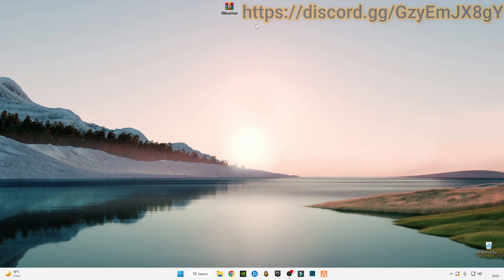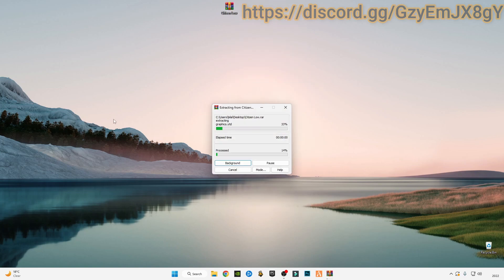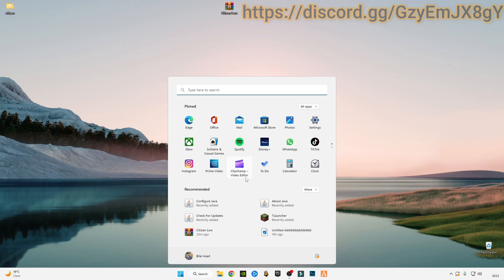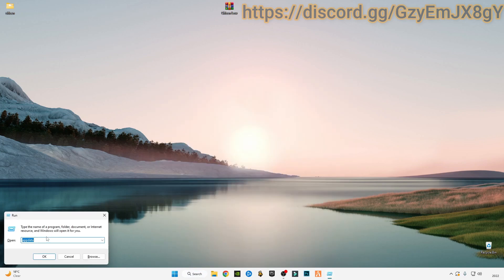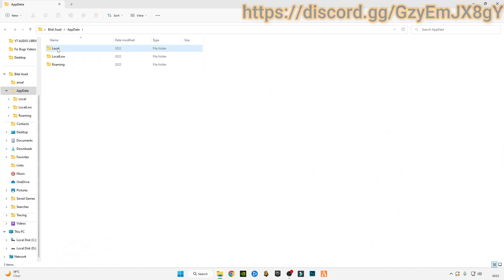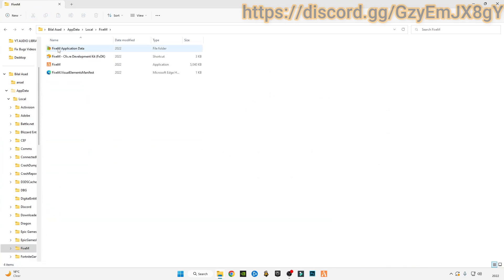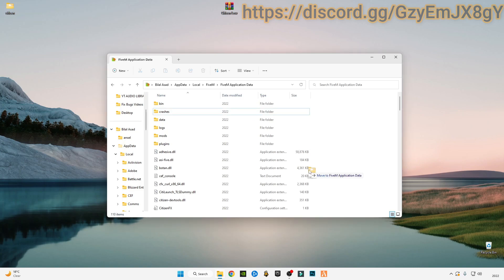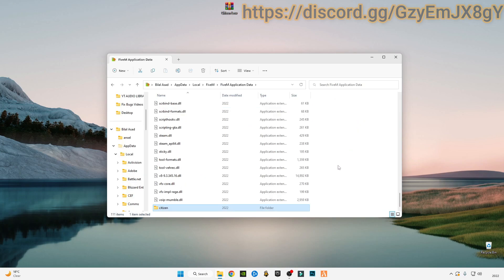Let's start the guide. There is a link in the description for the citizen low file. After downloading it, right-click on it and click 'Extract Here'. Then press Windows + R together and type 'AppData', click OK. Go to Local, go to FiveM, go to the FiveM Application Data folder, and delete the previous citizen folder. Then drag and drop this new citizen file into that directory — the FiveM Application Data folder.